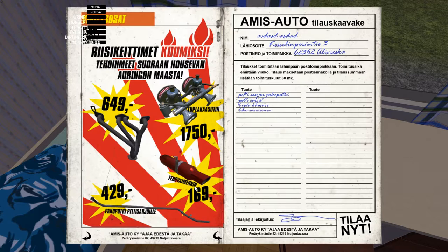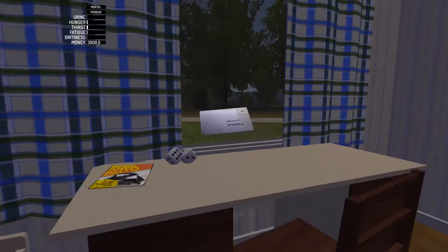To select what you need to purchase for your car, you just click on the little numbers and it will list out all the items that you're purchasing. Click on 'Till' and you'll get yourself an envelope, which you can then take over to the shop and get your parts ordered.